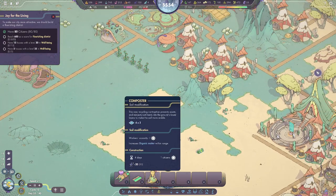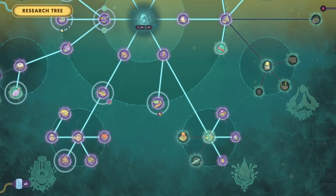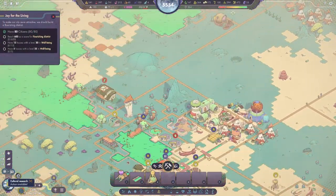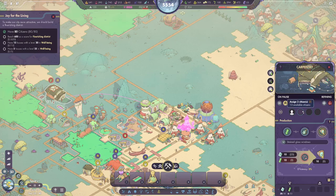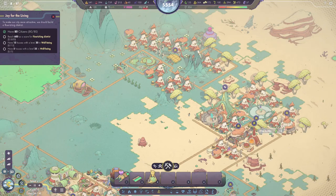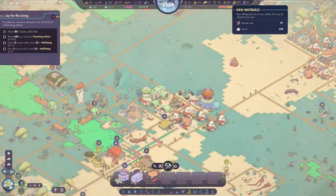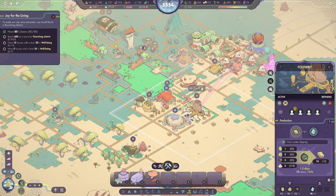We've got the composter — just increases organic matter within range, not really what we're looking for. Everything depends on getting our hands on works of art now, which is dependent on tree trunks. I should probably high-priority that. We've ripped down all the trees. Might as well throw it down — I'm just waiting on composites, and they are working on them, so those will come out soon.